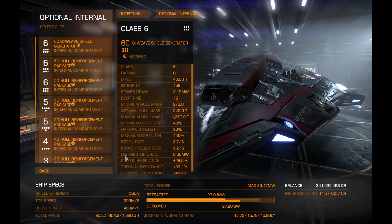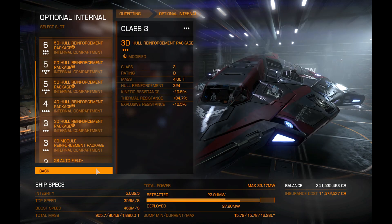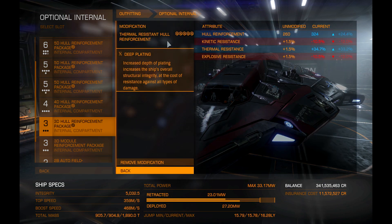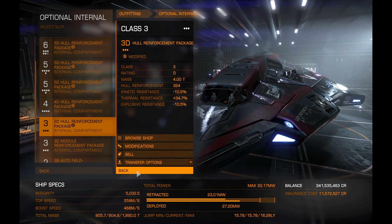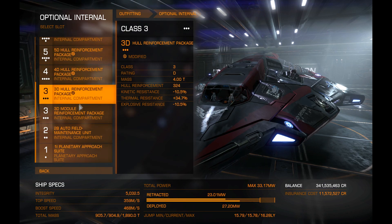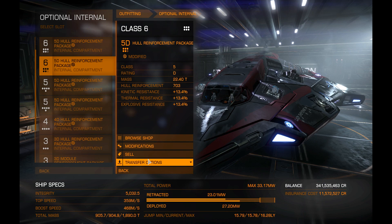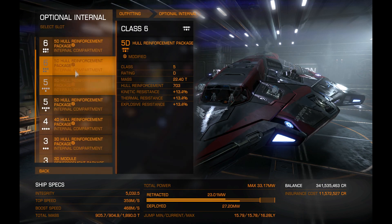Since I run reactive armor, I have to run a hull reinforcement package to counter it and get the numbers right. I run Thermal Resistant grade 5 with Deep Plating to get the armor and resistance up. Overall you should have around 60% or higher resistance on the Python, and your hull integrity is around 5,000 — phenomenal. I also run a 2B Autofield Maintenance Unit with a 3D Module Reinforcement to keep modules and the canopy intact. All the other hull reinforcement packages are Heavy Duty with Deep Plating.